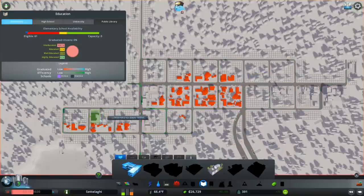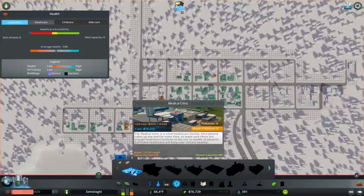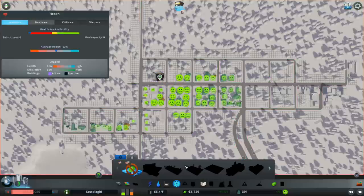When we move our new school to different locations, notice how the roads around it turn green in the education info view. Residential zones along these green roads gain more desirability from the elementary school. So to maximize its benefits, let's place it as close to the center of a residential neighborhood as we can. The last new service we can add right now is healthcare. I've discovered there really is no reason not to build a medical clinic right away. Like elementary schools, medical clinics show where they'll have the most benefit by turning the streets green around them on the healthcare info view. Let's put this right here on Broadway, near our city center, where it should cover everything fairly well.